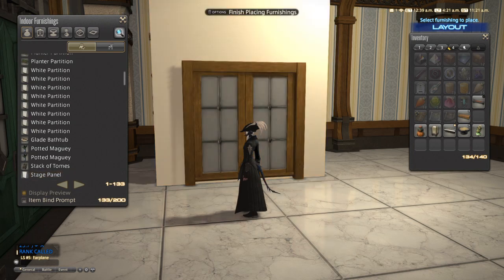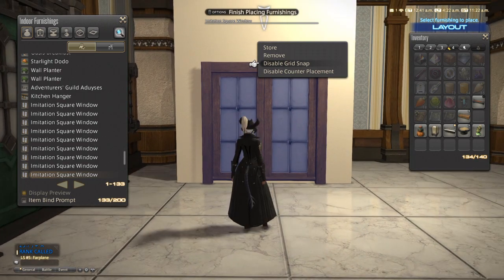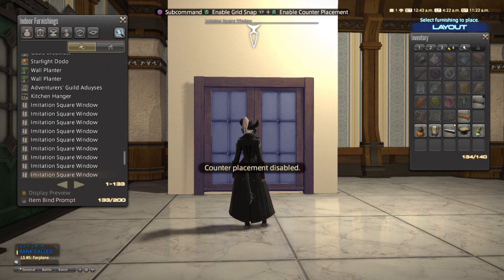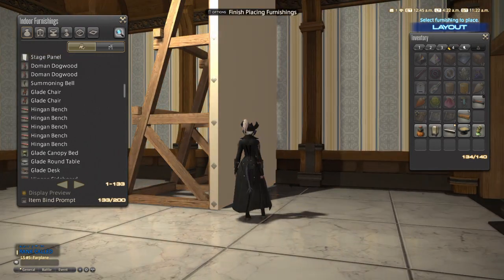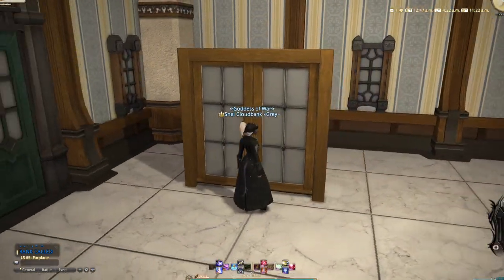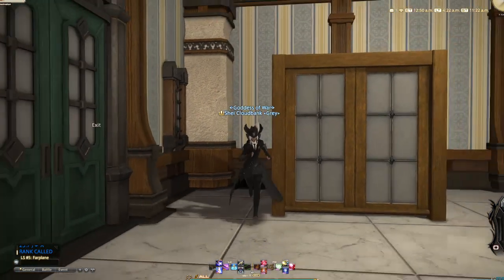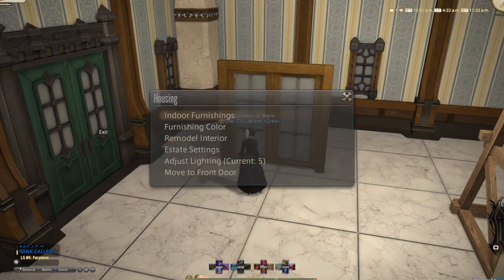If you want to place it onto a partition that's more temperamental to work with — like the Glade or the Hingen partitions — we're going to use our float glitch. So we disable grid snap, disable counter placement, and click on it so the item is no longer bound to the stage panel, then move it. As you can see, it is floating. Keep in mind, if it's too close to the wall it will just snap right back to the wall and won't be floating anymore, so you do want it a fair distance away, or have it perpendicular.